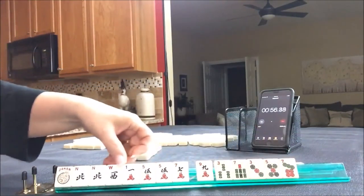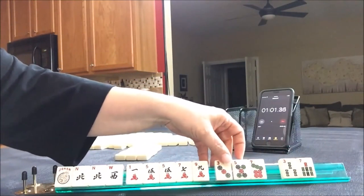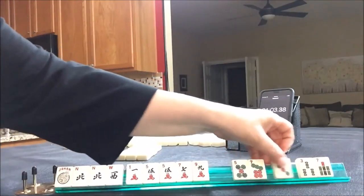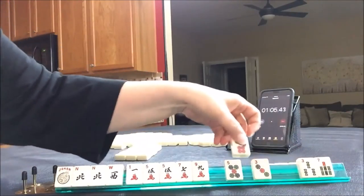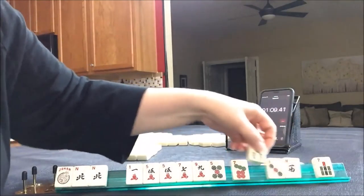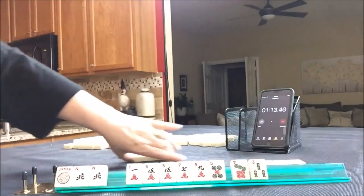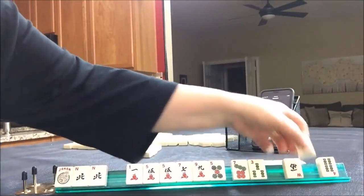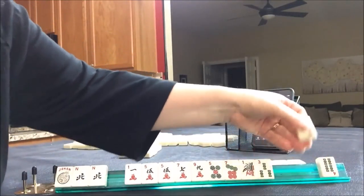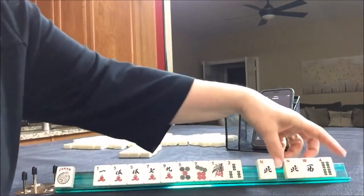Let's go ahead and hold 1, 5, 7, 9. Let's give up the 3, 7, and the 3 — wait, I don't want to pass like numbers. Let's give up the west instead. I'm thinking the north can be joker bait. So we've got a 1, 3, a west, 4. Let's go ahead and give up the north.